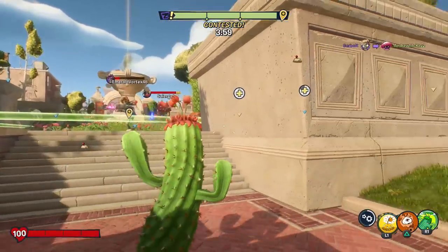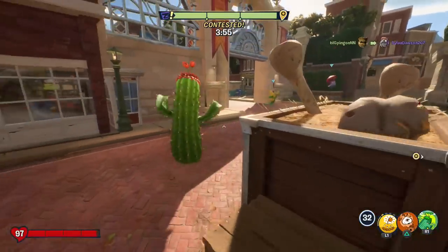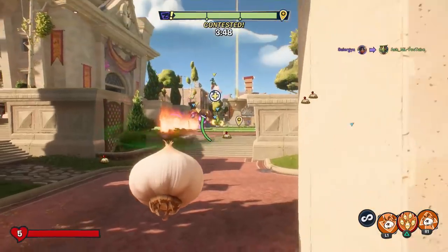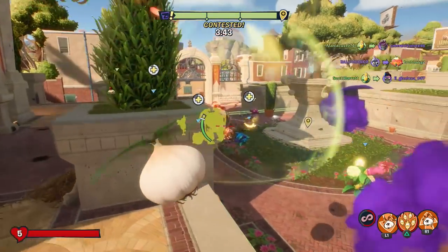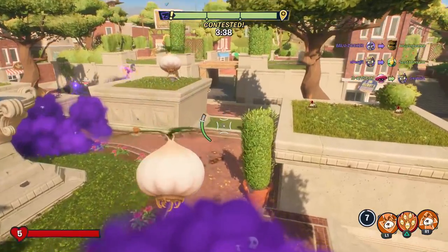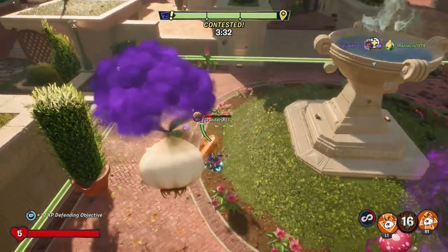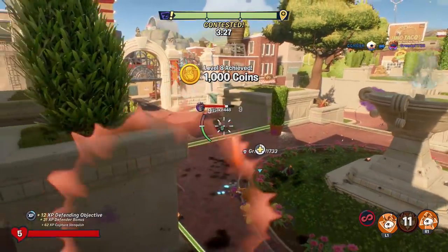They actually have a lot of people on the point now. You're going to try to rock at me — I know how you work. Now's a good time to get that drone in there because they have a lot of people on the point. I see the electric slide coming in — let's get her. There are two drones flying around; looks like me and the other cactus are pretty in sync right now. Got you — there is another vanquish. We are up to level eight!